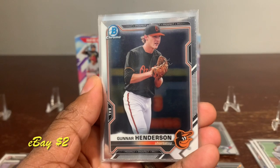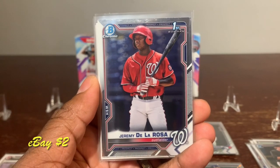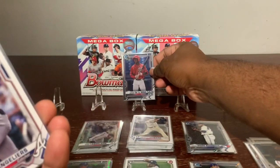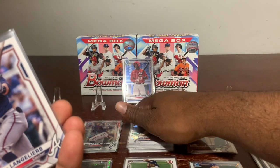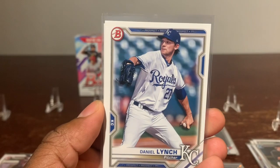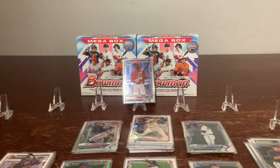We got a Gunnar Henderson Bowman's Chrome. We got our first Bowman of Jeremy De La Rosa — Bowman's Chrome, first Bowman, very nice. Up next we got Cher Langoria, Daniel Lynch, Byron Buxton. That's it for the first two packs.